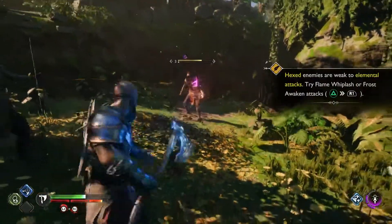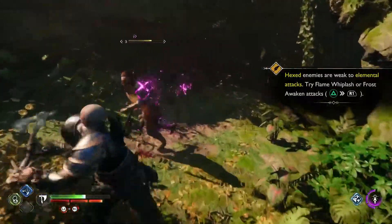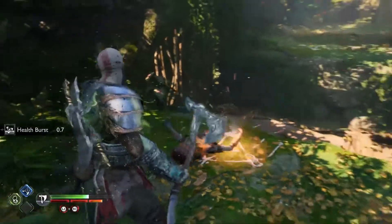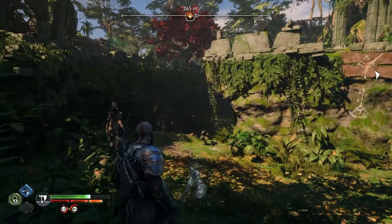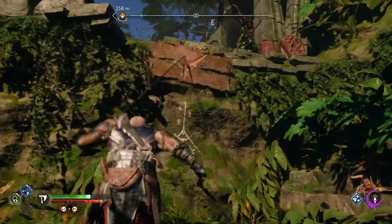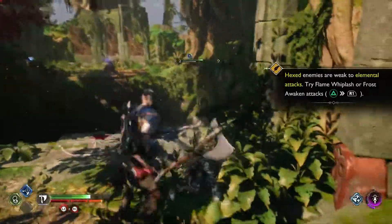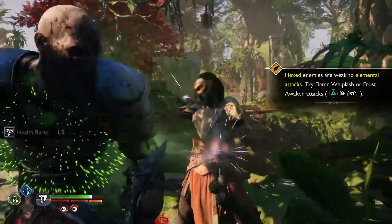Next enemies are weak — try flame whiplash or frost awakening. Holy crap, that's insane.